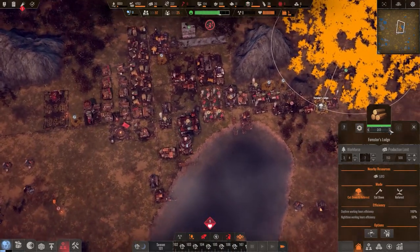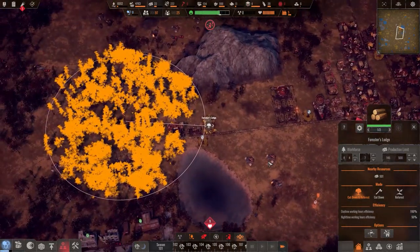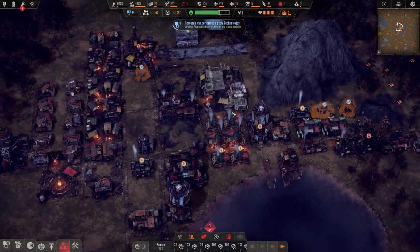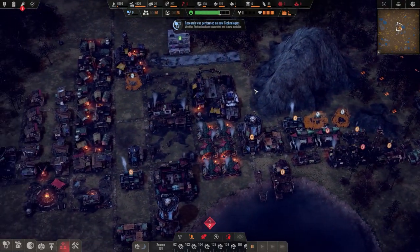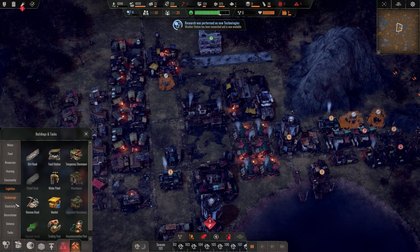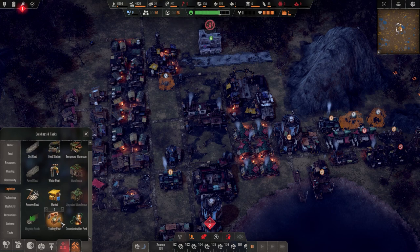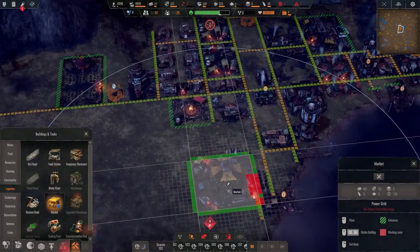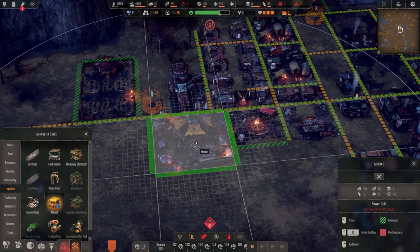The forest lodge — I forgot we could do this, switch, switch, switch — perfect. Research complete: weather station has been researched and is now available. We just don't have the people to do everything, but we should try. We should actually build a market — that should be the very next thing we build, way over here.